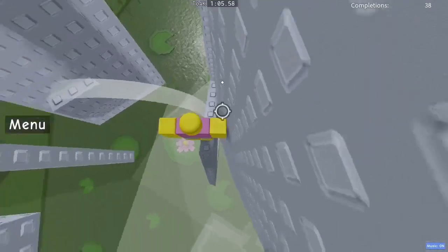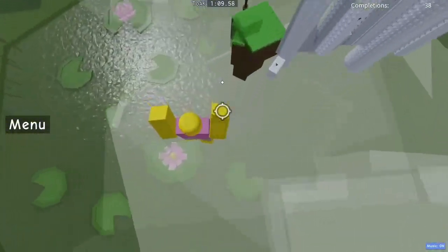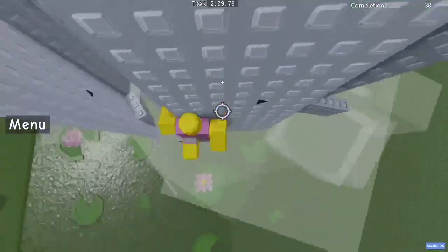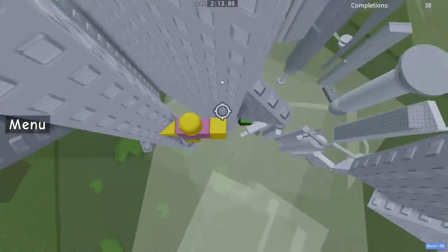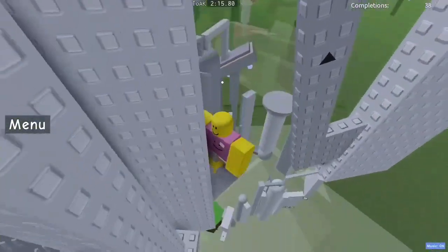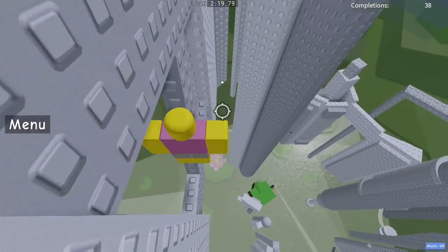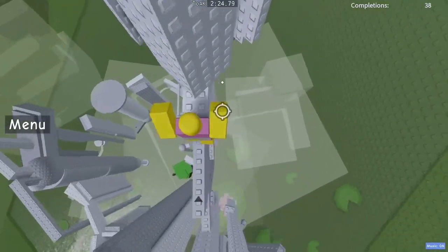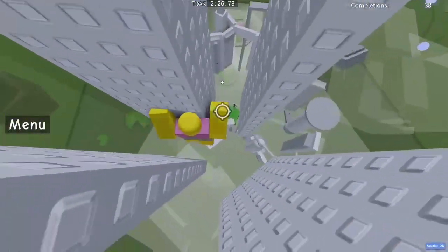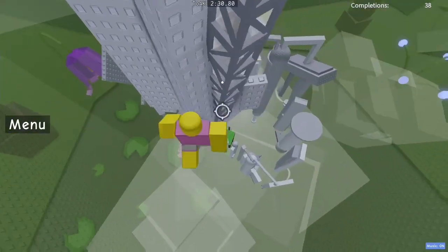Now go up here. Just try to aim for the bottom of that part — so you go like that. Now go up here, over here, and jump to that one area. After this one, go a little bit further down so you do not hit your head, and try to turn upwards. Now go up here and do that wrap around. You want to go outwards and just try to land on that. You cannot climb it.